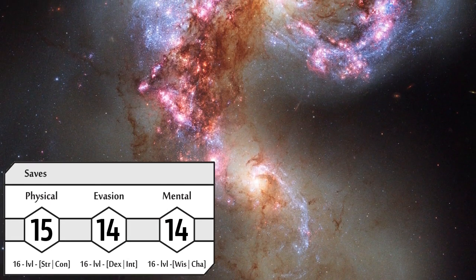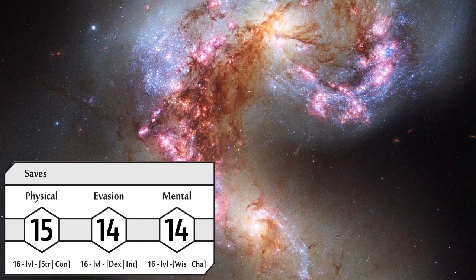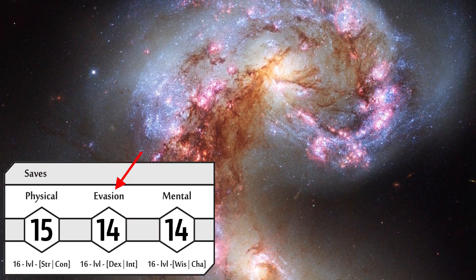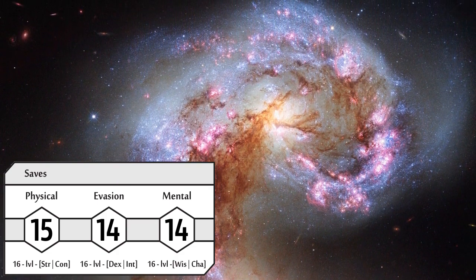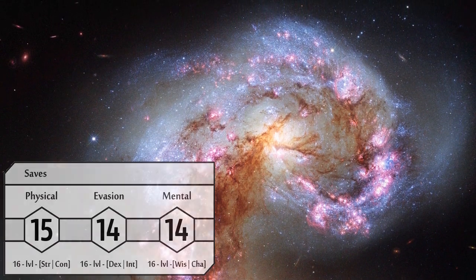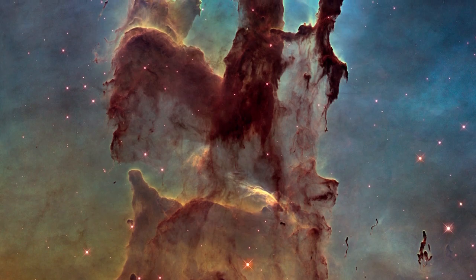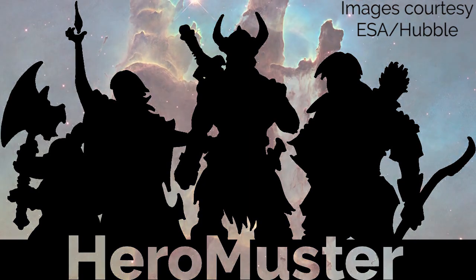If instead our character was diving through closing bulkhead doors to outrun an explosion, this would be an evasion save. Our character would need to get a 14 or higher to succeed. One final note about saving throws: a 1 always fails and a 20 always succeeds, regardless of your save value. Congratulations! You are now ready to roll in Stars Without Number.